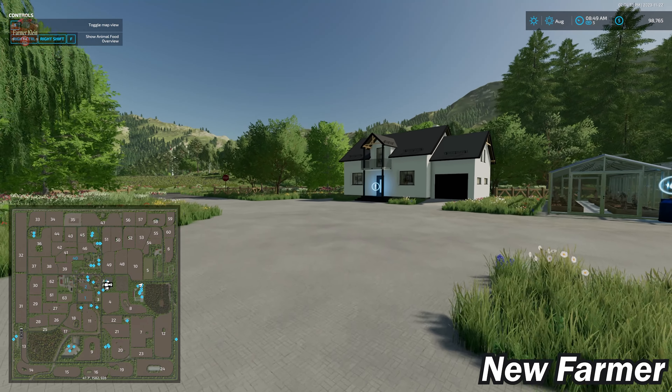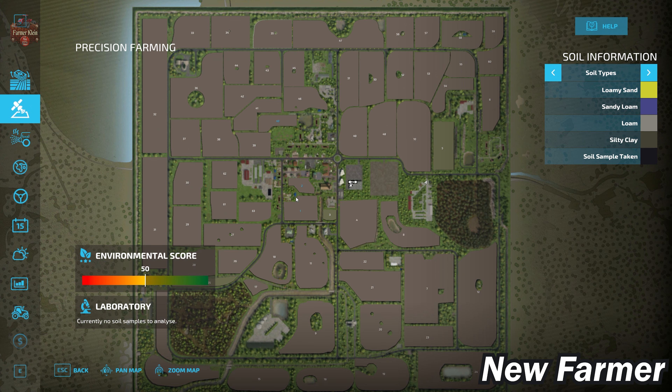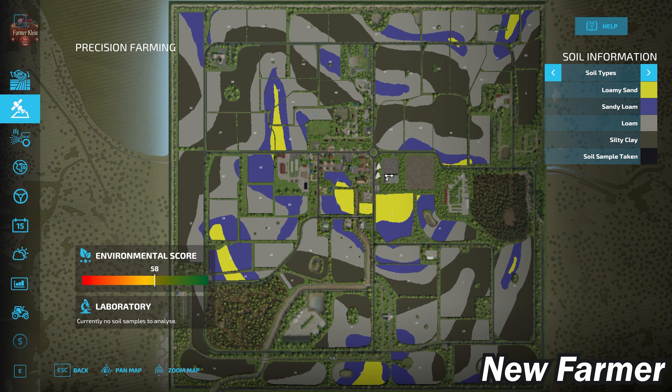Let me jump back to show the precision farming soil map. This map uses the generic soil map from the precision farming mod. Fields one and two have a fair bit of loamy sand, sandy loam, and loam. Field 40 is primarily loam with a little sandy loam. You can use this to get a general idea of where quality soil is located and inform which fields you might want to buy.